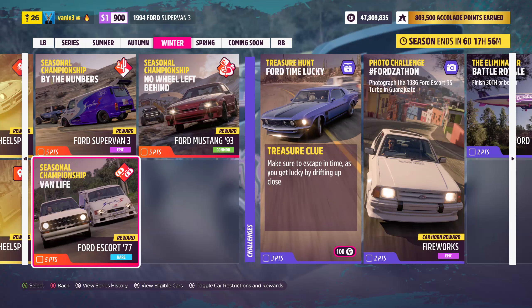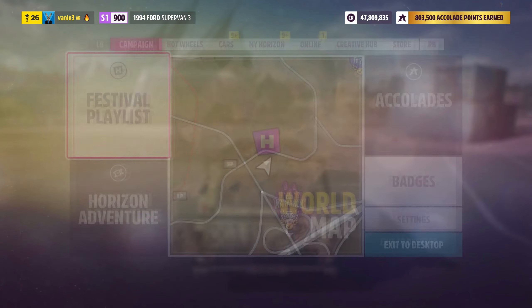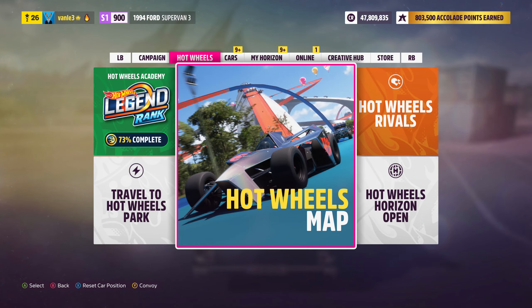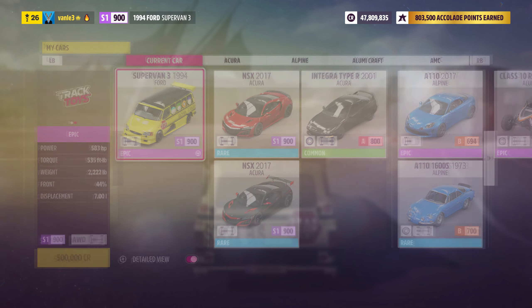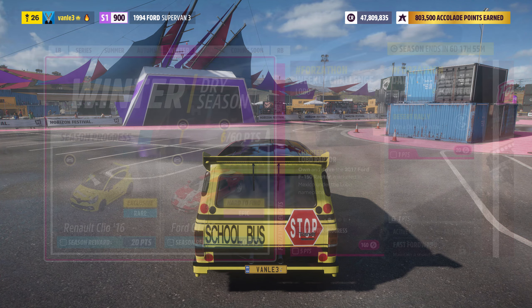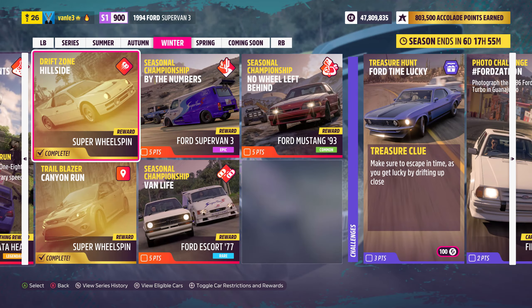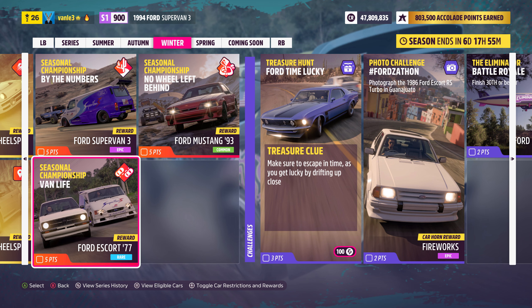Welcome back to Forza Horizon 5. We're here with the Van Life seasonal championship. You need to use the 1994 Ford Supervan 3 in the S1 class — the tuning share code is in the description. The car can be bought at the auto show for 500,000 credits. Alternatively, you can play a different seasonal championship first to earn it as a reward, which is a pretty good deal.